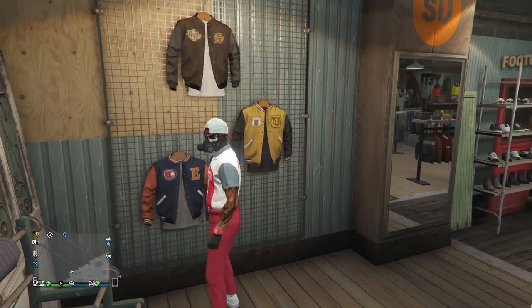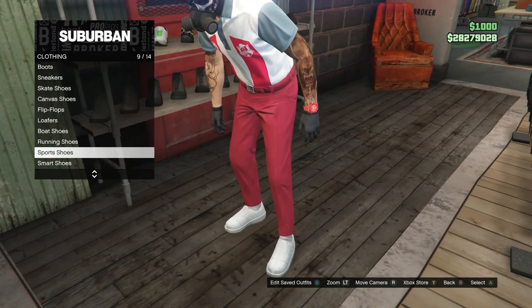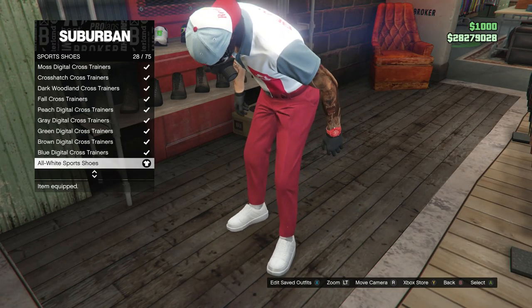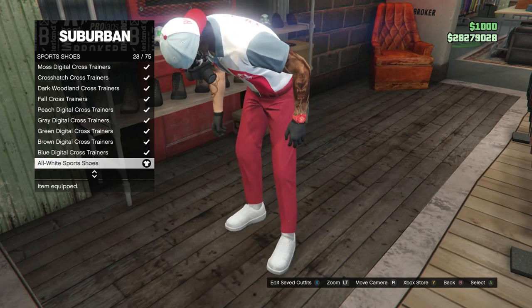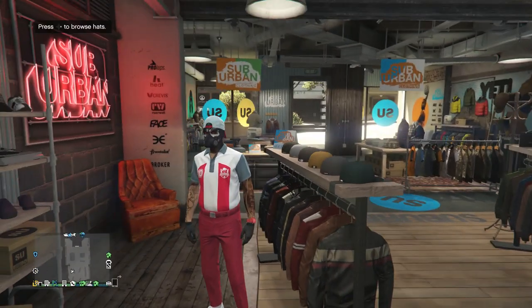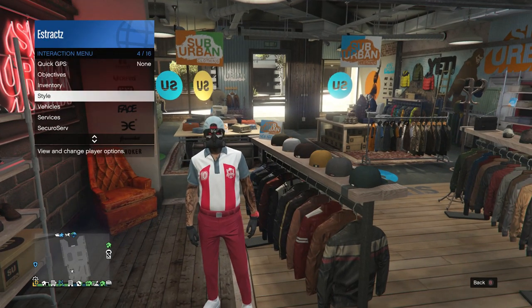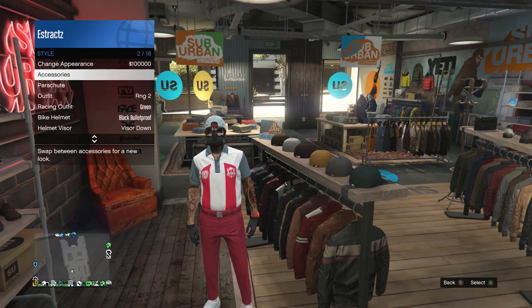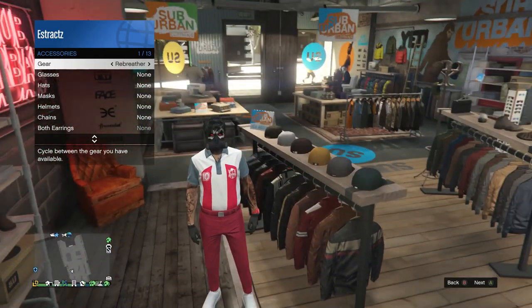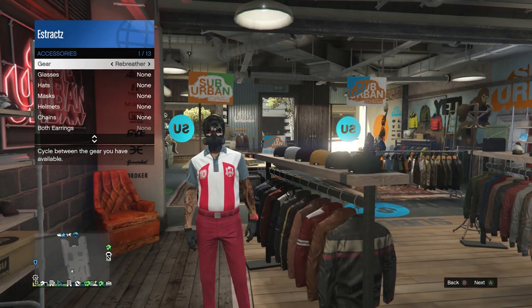After you equip those gloves, back out of your accessories and head over here to the shoes. Scroll down to sport shoes, which is on slot nine, click on sport shoes, and equip the all white sport shoes, which are on slot 28. After you have the all white sport shoes, back out of the shoes. Before you get to the hats, you're going to want to go and equip the rebreather. Pull up your interaction menu, scroll down to style, scroll down to accessories. Whenever you click on accessories, go ahead and scroll one time to the right on gear, and you should see that the rebreather appears on your character just like this.